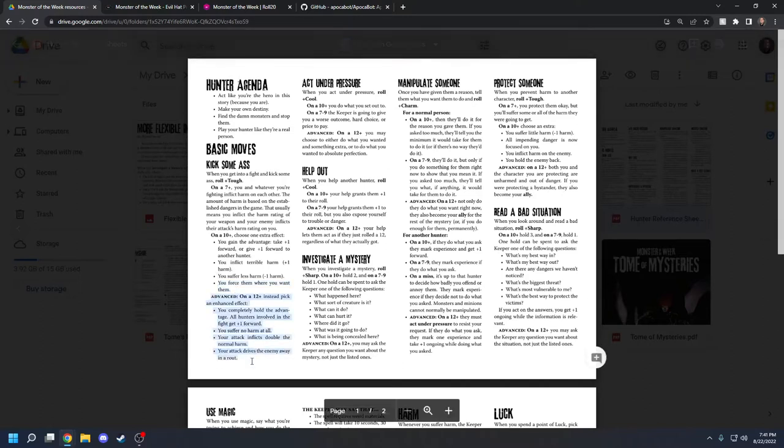On a 12+, you can get an extra effect, but this is an advanced thing you unlock by leveling up on your character sheet. It typically takes at least five or six level-ups to get an advanced effect, so those are something you should look into after you've already gotten very comfortable with the game.